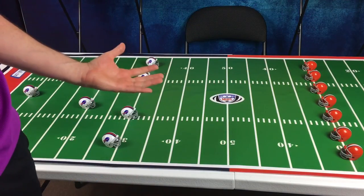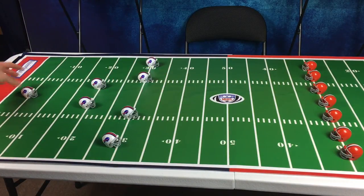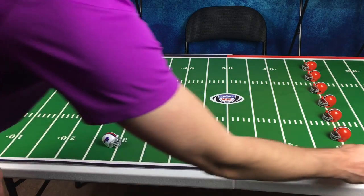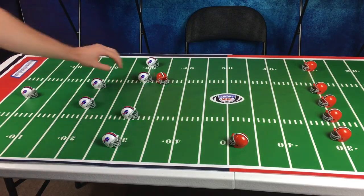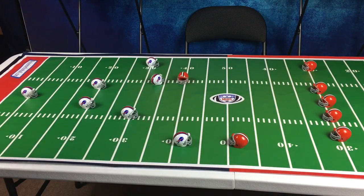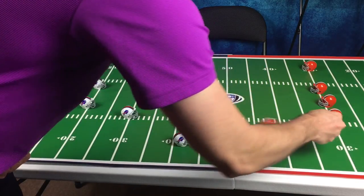At the start of the game or after a team scores, there will be a kickoff, in which one team kicks the ball to the opposing team's receiver who will try to return the ball as far as they can. The kicking team will send two of their men down by flicking them downfield to block the runner from returning the kick. Then the kicking team will get to flick two of their blockers, which might try to knock the opponent's helmet out of the way to create some space for their receiver. The returning team may also defer and not take their two flicks as a strategy.